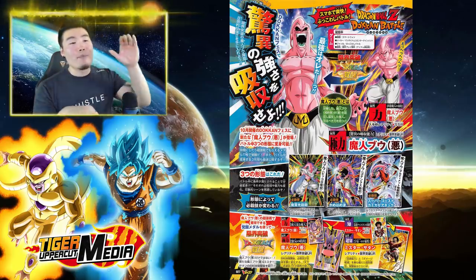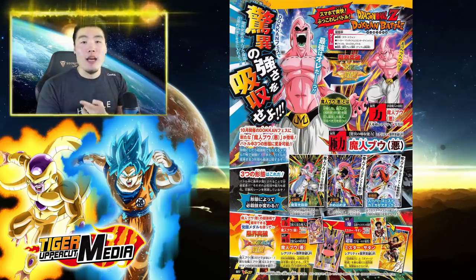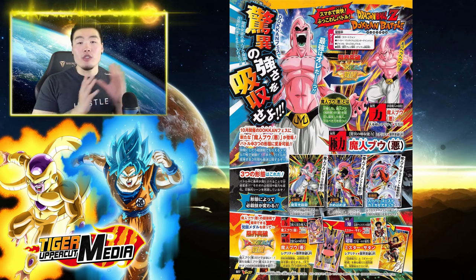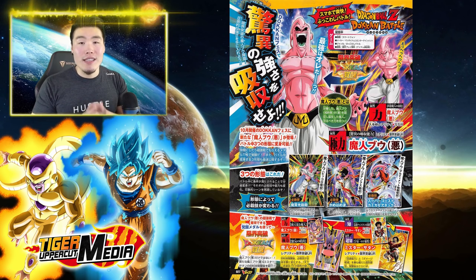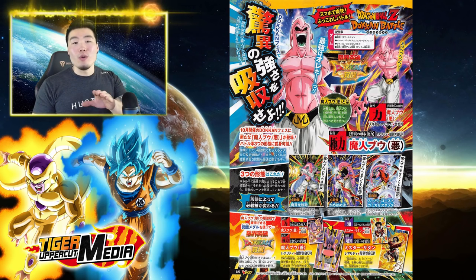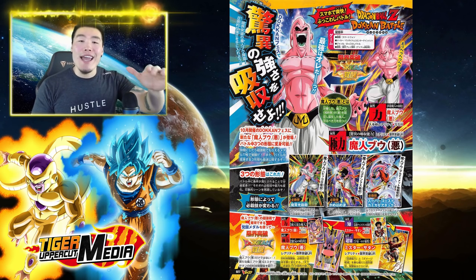Now everything I told you guys about this Transforming Buu in my last video still stays the same. He starts off as a Super Buu, then transforms into Buickalo, Buu Tanks, and Buu Han. His Super Attack also changes with every form, starting with Special Beam Cannon, then Kamehameha, and finally Super Ghost Kamikaze Attack. So all that is still true, but now here's some new information courtesy of this new scan that we got.